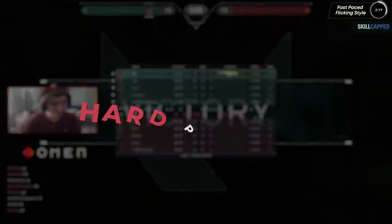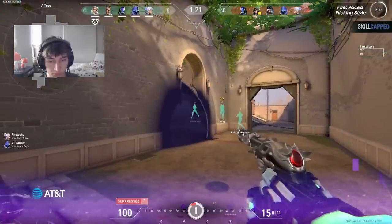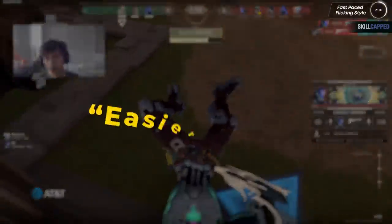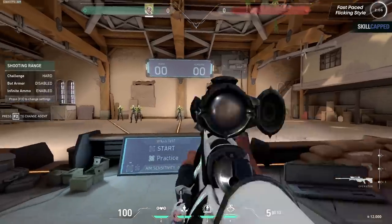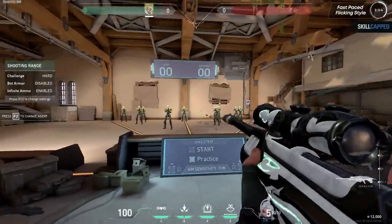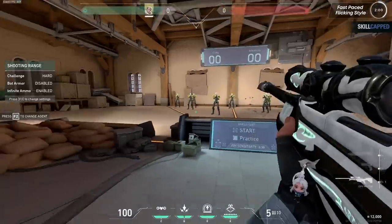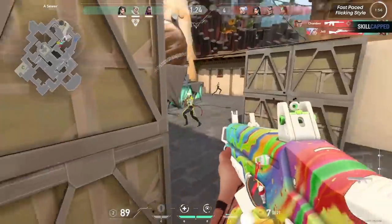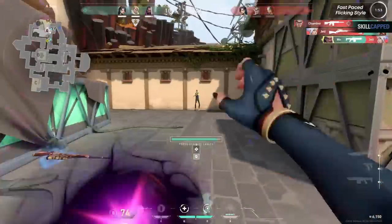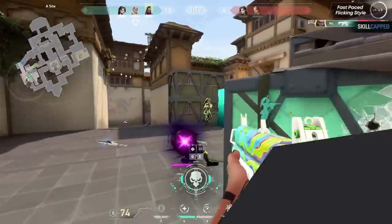Now, we do want to note this is a hard style to play. However, there are players who are better at landing flick shots compared to easier shots where you don't have to move your mouse as much. As an operator main, I personally find it way easier to land a flick shot than trying to leave my crosshair in place and wait for the enemy to run into it. If you have a similar experience, definitely give higher sensitivity a try and work on playing aggressively like Asuna, charging in and clearing everything for your team.